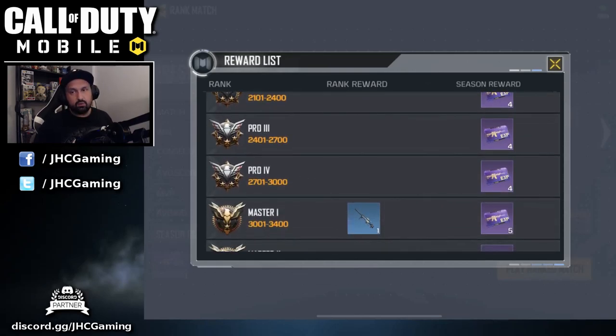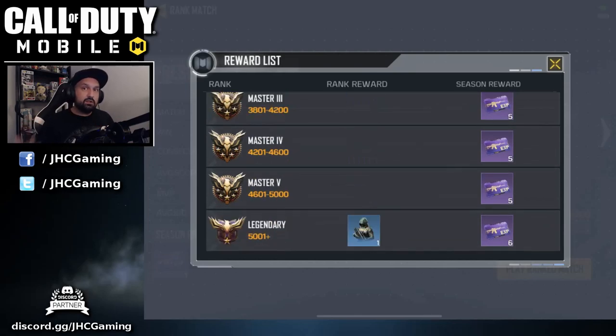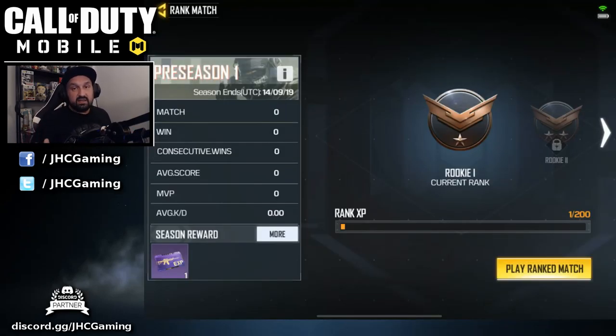But then after Pro 1 to Master 1, I have no idea. So leave me a comment below what you guys think — is it easy to get to Master 1? And how much of a grind is it to get to Legendary? Because I know right now there's not a lot of players that reach that rank. So usually it's the kind of thing you do with a full squad. You don't like to go there with randoms, because you cannot rely on them not disconnecting or leaving or just doing really bad. If you play with friends, you know you can count on them, you know they will not leave in the middle of the game.